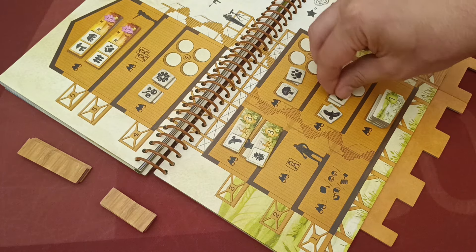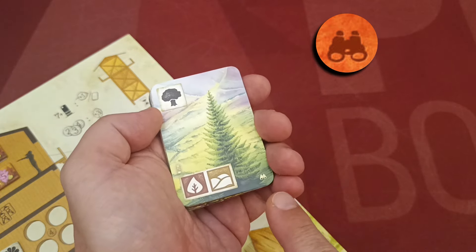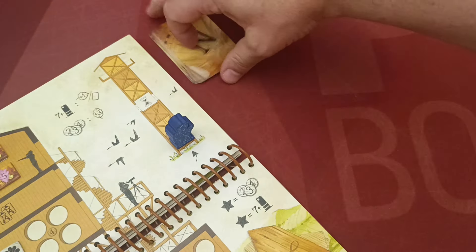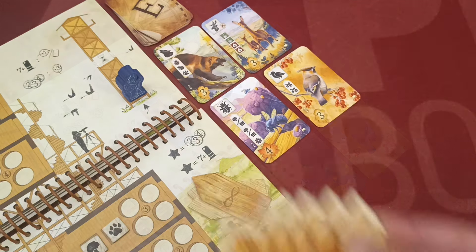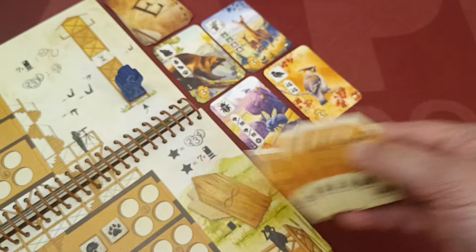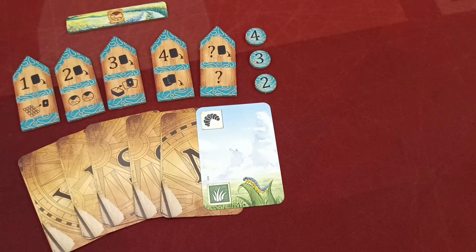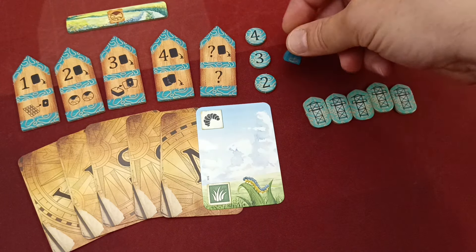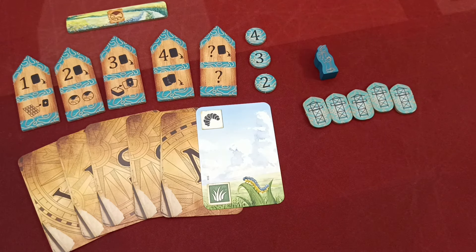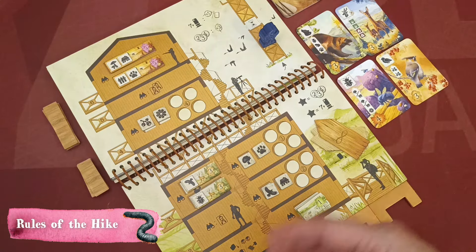Take all gold tokens and randomly place six of them on designated spaces of the second, third, and fourth floors. This hike comes with twelve special hike cards — shuffle them into a face-down stack, then flip the top four face up. You will also need the six special path tokens; place them next to the book. Players get their starting components from the base game, plus a set of five tower player tokens and their player marker. The player who used binoculars most recently gains the first player token.